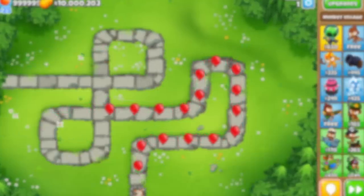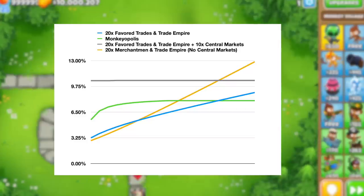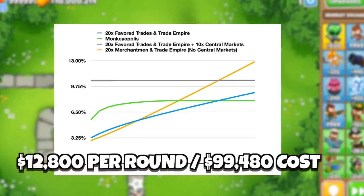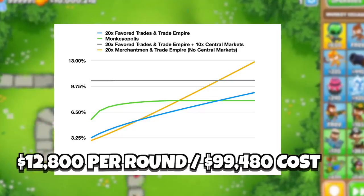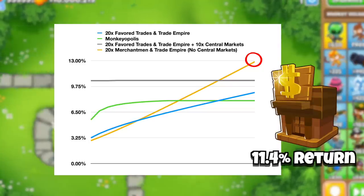However, there is one more variation that produces the best percentage returns, and this is the best looking line you will see. If you don't upgrade your favored trades, keep your merchantman, and don't buy any central markets, as the number of merchantmen increases, you're looking at a return of $12,800 per round on about a $100,000 investment, which comes down to almost 13% per round. This even beats the bank, by the way, which has a return of 11.4% per round.